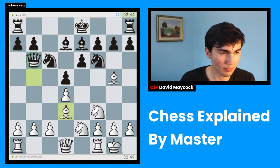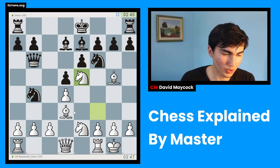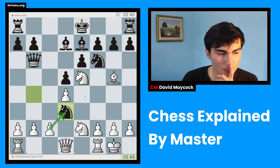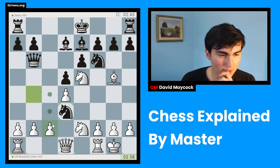My opponent plays queen b6, asking a question to this bishop. I'm not worried about this pawn; I think I should worry about other things. Against b4, which I was initially worried about, I thought knight takes — I was thinking of taking with a pawn, which covers e4 and c4 squares, which are pretty important in these lines.